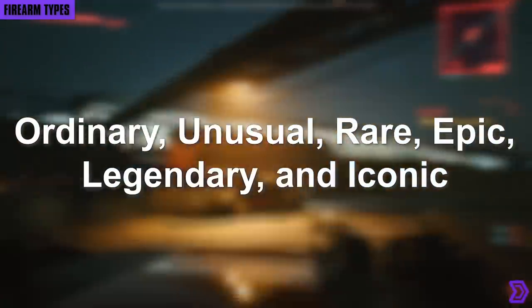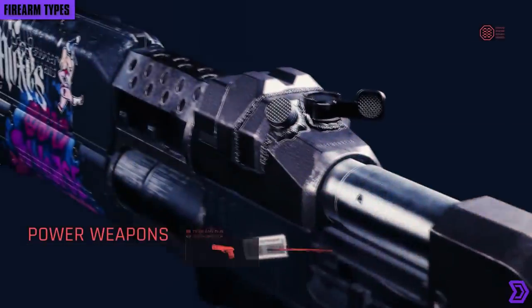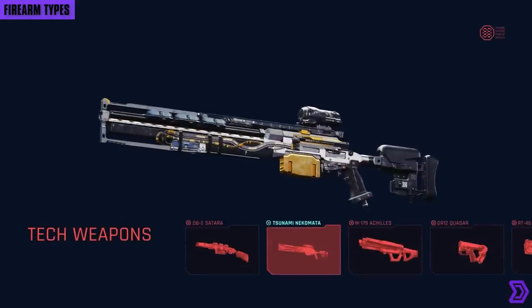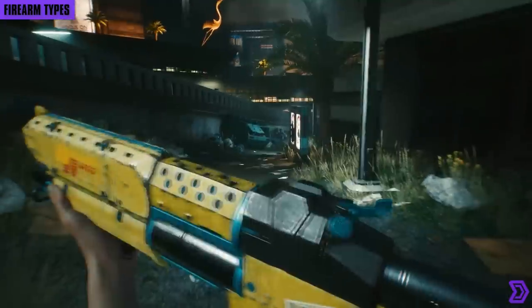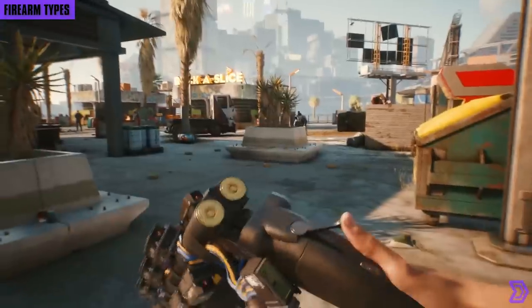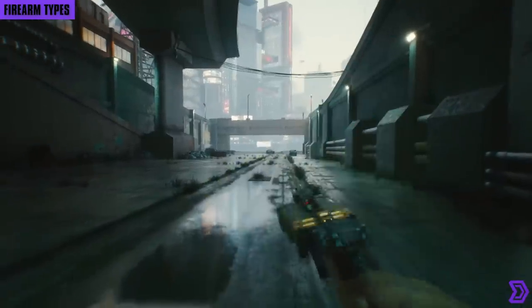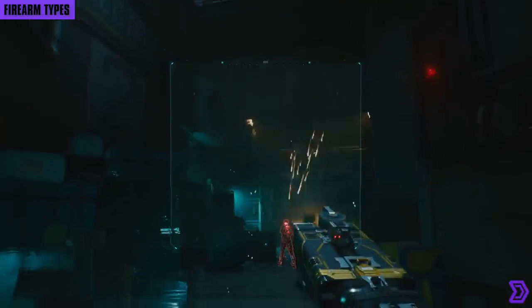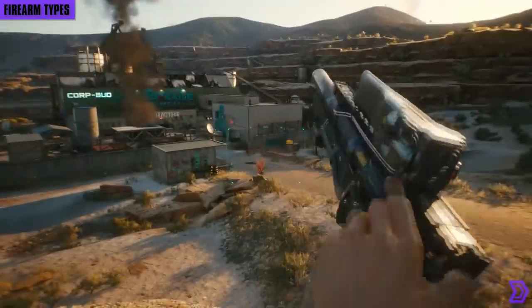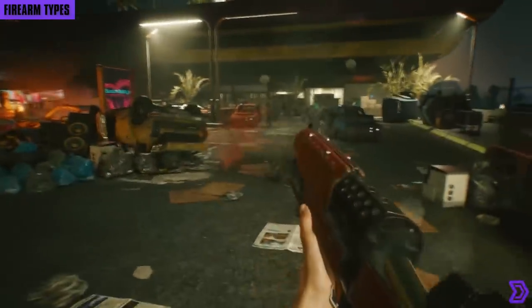Then we have the different types of firearms: Power, Tech, and Smart. Power weapons are your standard firearms; however, with special implants you can bounce bullets off walls. Tech are modified firearms that can be charged for increased damage, and they can pierce through cover and walls. Smart weapons fire self-propelled projectiles that track and follow targets; however, you need a smart link implant to unlock the full potential of their targeting systems. There are also Borg weapons which require special cyberware to wield, as they're designed to be fired by basically androids, so a normal human will blow their arms off with the recoil.